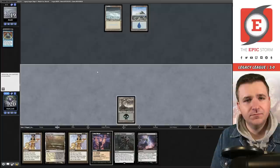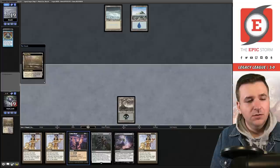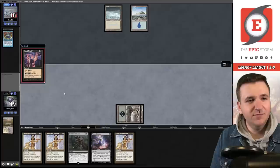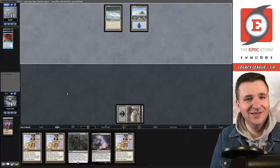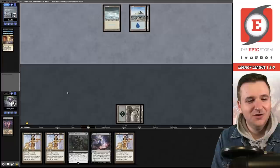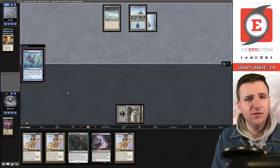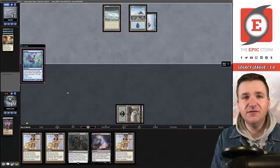They're just passing — draw. Let's fetch. We can Cabal Ritual into Thoughtseize into Peer, assuming everything goes according to plan. Going to Daze me? Pitching Ponder — sure, got it. We need to draw a land or a Dark Ritual for turn. They cast Ponder — they tanked for a long time before pulling that ponder, so I'm willing to bet they have something like a Narset or Hullbreacher. They do, then decided Ponder would be better. Counterbalance — wow.